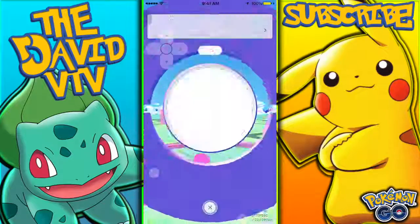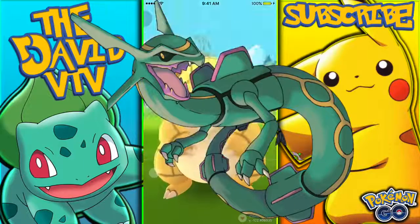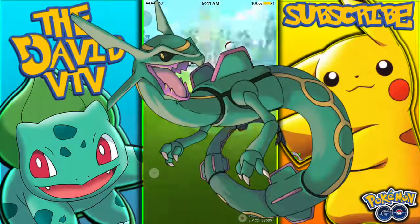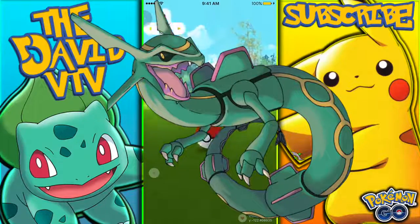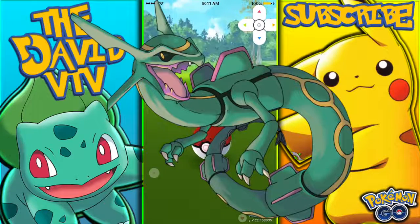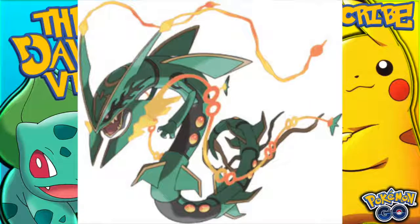So the first one is Rayquaza. I think I pronounced that right. It's a large green creature that has red tips and rudder-like wings on its shoulders and down its body. It has similarly patterned fins on the tip of its tail. Yellow ring-like symbols run across the length of Rayquaza's body. So it looks like an ancient dragon, and as Mega Rayquaza, its body becomes longer and gains more features. Its head becomes longer with a triangle symbol appearing on its forehead, and its eyes now contain yellow pupils and red irises.